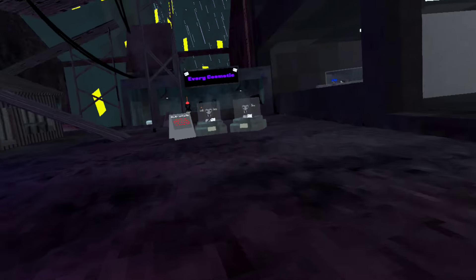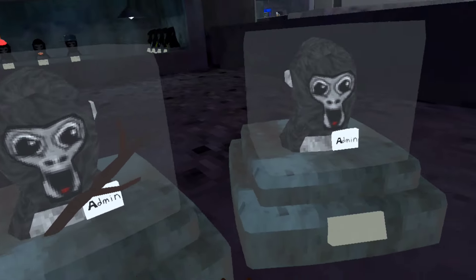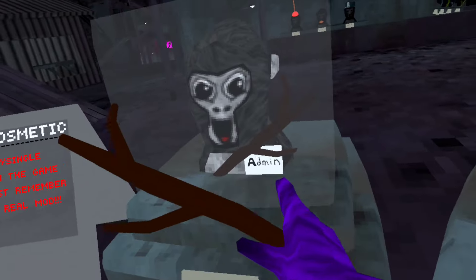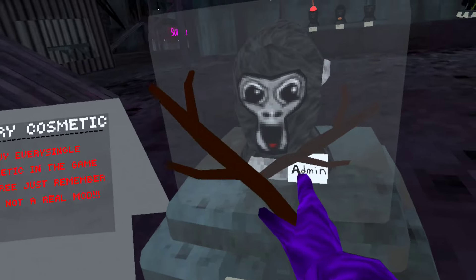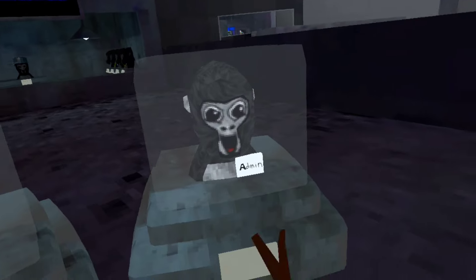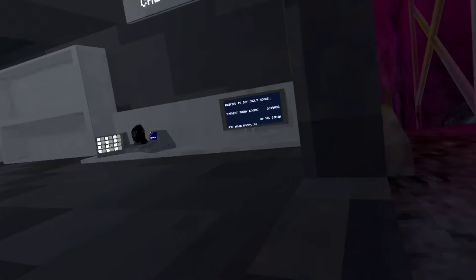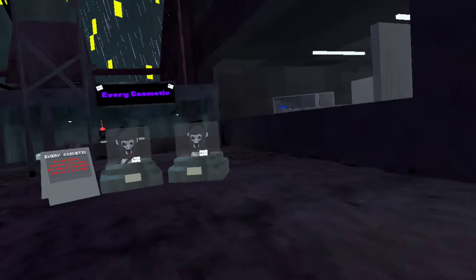So we're starting off from City. You can finally see these two now. Just in case it doesn't give you the admin badge, this one gives every single cosmetic — if it doesn't give you the admin badge, just buy this one and it'll give you it. City got a new texture.